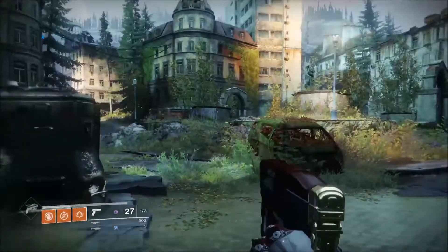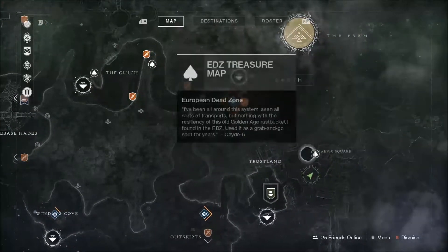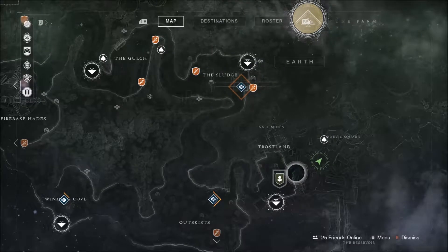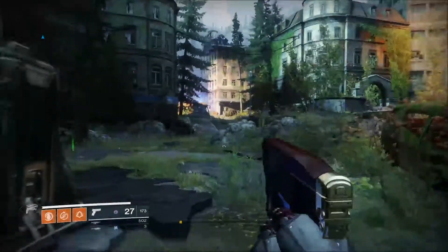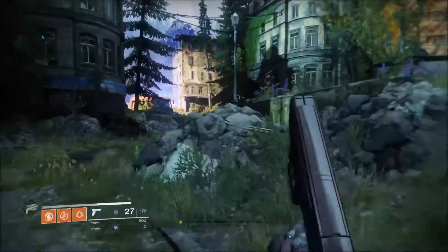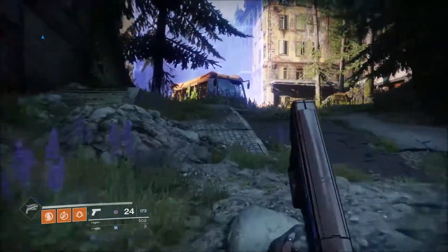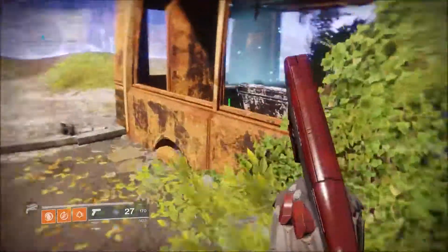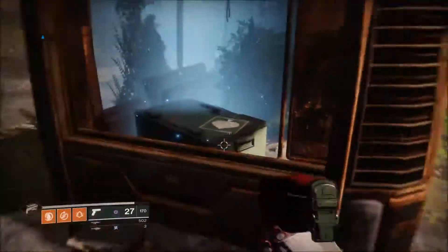For chest number two, you want to be working your way over to the right of the Trostlands towards Mevius Square. To do that you'll cut through here, through the buildings and into the courtyard. You then want to be coming over here towards this bus — well, scrapped coach, whatever you want to call it. The chest is inside the coach.